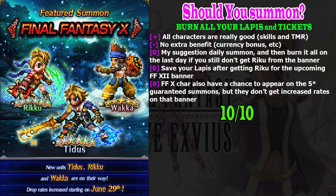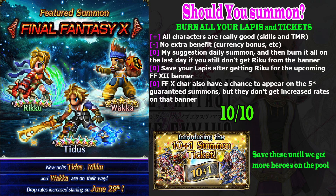I give this banner a perfect 10 as a score. My suggestion is to save your 10+1 summon tickets for later use. We get two 10+1 tickets — one from the first day of the anniversary and the second from the July 28th login rewards. We already get plenty of summons like free daily summons until July 28th, so I will wait until Gumi adds more heroes to the game so we have less chance of getting duplicates. I'm assuming the tickets don't have an expiry date; if they do, make sure you use them before they expire.